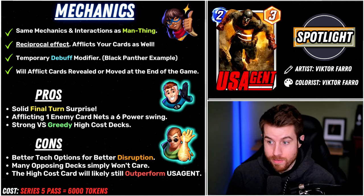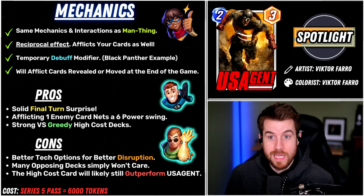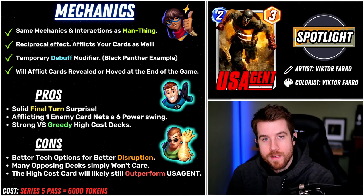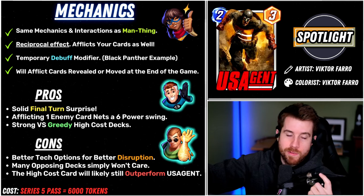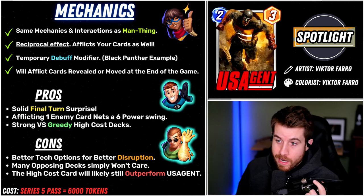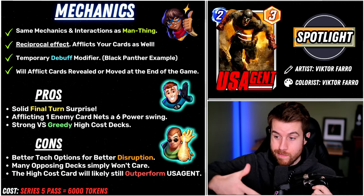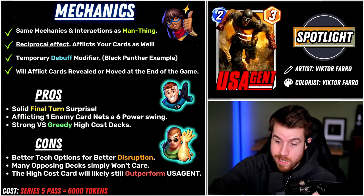You can get up to 9 or 12 power depending on how many cards are on the opposite side of US Agent, which is pretty decent. Especially when you surprise them — if you put it out too early, you're going to discourage them from playing cards there. It ends up being a little bit better to hold on to for the late game despite being a 2-drop. Those greedy decks like the Hella deck have gotten pretty big in popularity since Corvus, and they don't even have control over where their 6-cost cards are going to land — more often than not they're probably going to land where US Agent is.